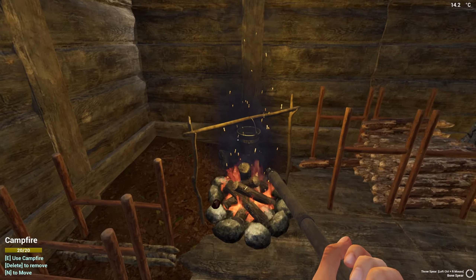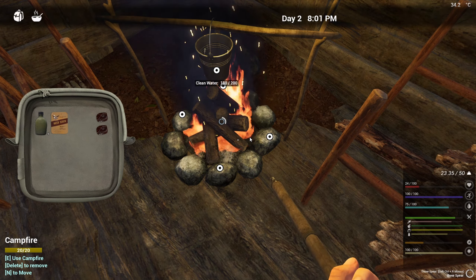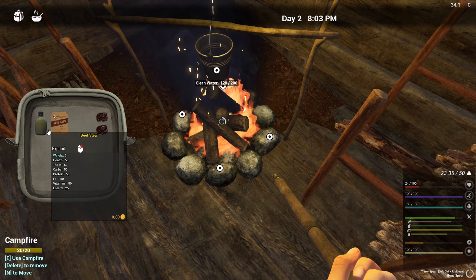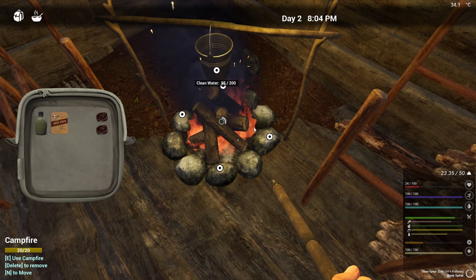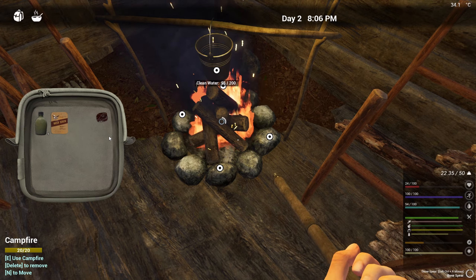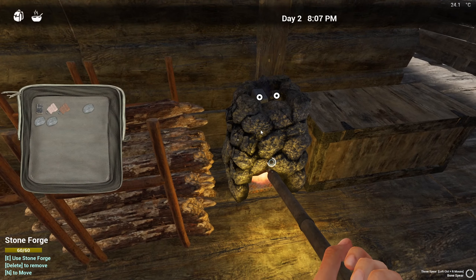Now what? Let's just eat the rest of the stuff. It says clean water — now I didn't lose any health. So how am I gonna get health back? The food is not giving me health. We have to sleep — might be the case. But in the meanwhile, let's just do an anvil.